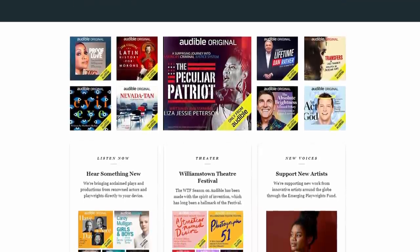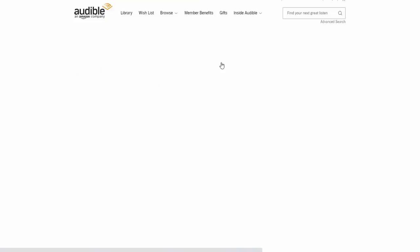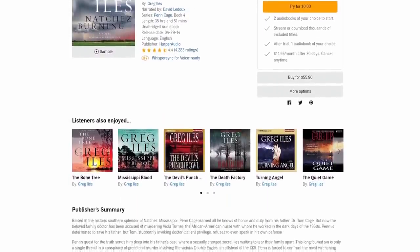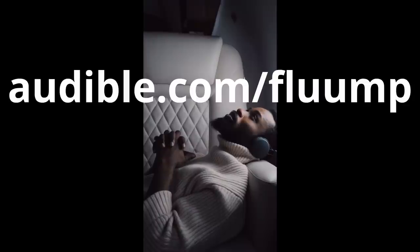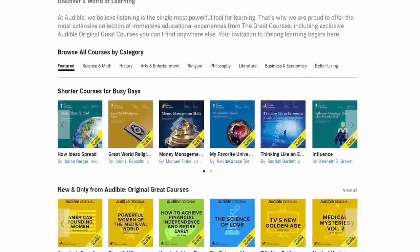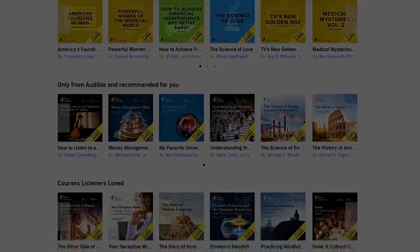You can even try this out free for the first 30 days. I'm personally reading this amazing series by Greg Isles — the first in the series is called Natchez Burning, literally one of the best novels I've ever read. Let me know in the comments if you've read it and if you liked it. Audible makes it so that I can actually take it with me on the go. Visit audible.com/flump or text flump to 500-500. Big thanks to Audible for sponsoring the video, and let's dive right in.